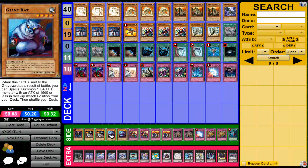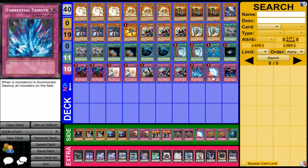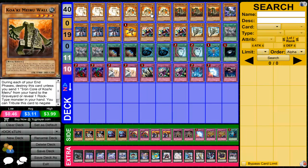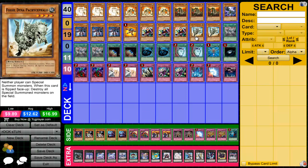When siding in, you can also side in extra cards depending on the matchup. Cards you can side out include MSTs, Call of the Haunted, Torrentials, and Mirror Forces. You can also side out Walls and Sandmans depending on what you're playing against. You can side out Terraformings if you feel you don't need the field spell, or even side out the Fossil Dynas if Fossil Dyna isn't being as effective as it could be.